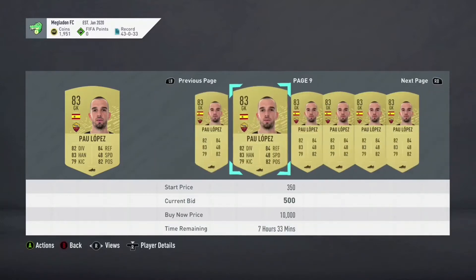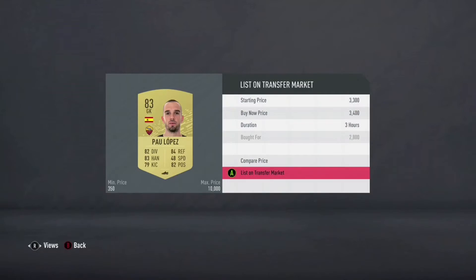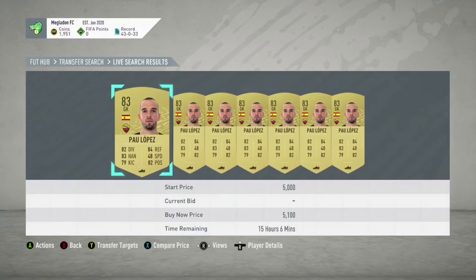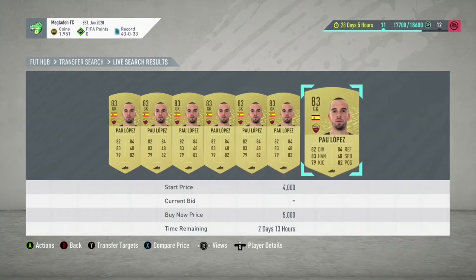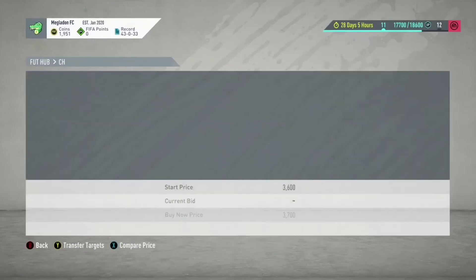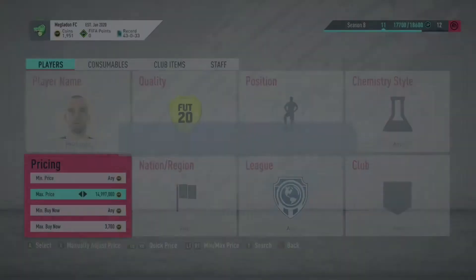Imagine if you guys do this for like an hour — imagine how many coins you can make. You can get like 2,000 coins a snipe. It's perfect, guys. You should definitely consider sniping this guy Paulo Lopez. Because he's from the Italian league and he's from Spain, he goes for a bunch as an 83 — you guys can get mad coins from him. A lot of people underestimate him. He's insane.